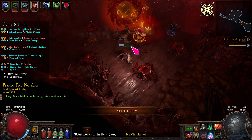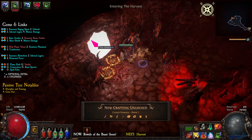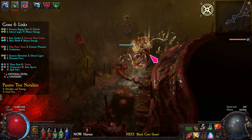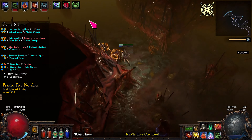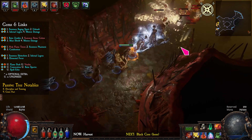Talk to Piety and enter the Harvest. Find and activate the waypoint. Kill the 3 mini bosses and pick up the 3 quest items.